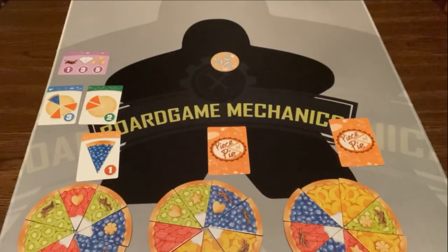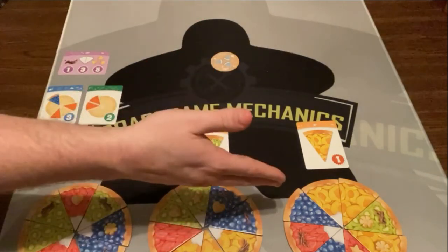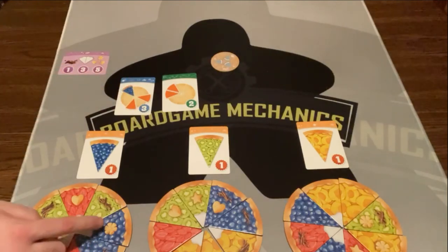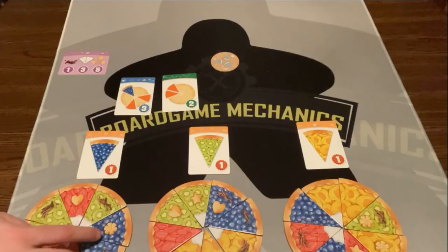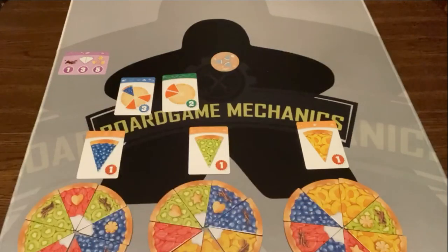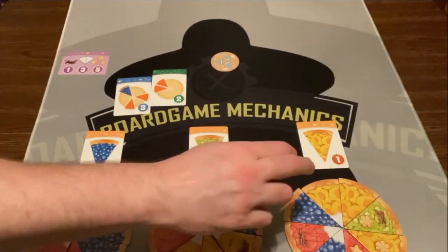Now we're gonna score our pies. This player was collecting kiwi, and that player was collecting apricot. You score one point for each piece of your target pie that you collected — so I would get two, they would get two, and they would get three. Then we score the pattern goal: any piece of your target pie that is two spaces away from another piece of the same type scores three points. I get three points for that. Then you get two points for every pair of matching pieces next to each other — I get six, they get six, and they get two.